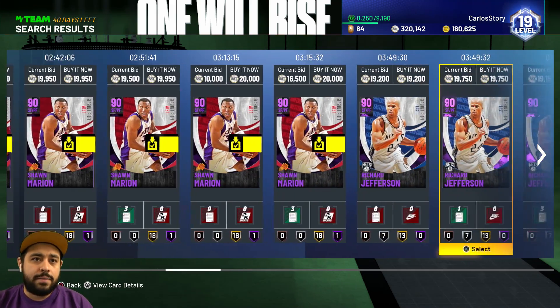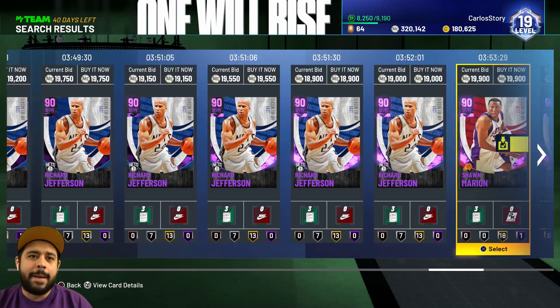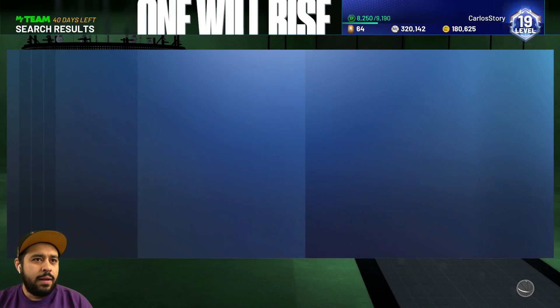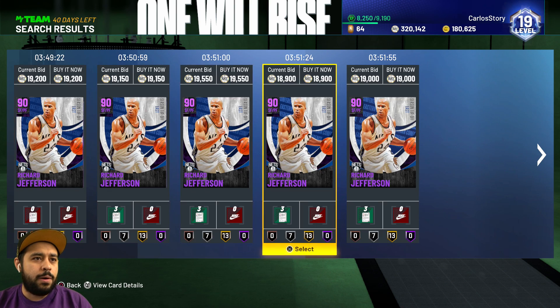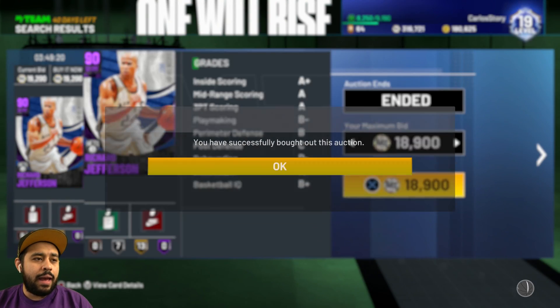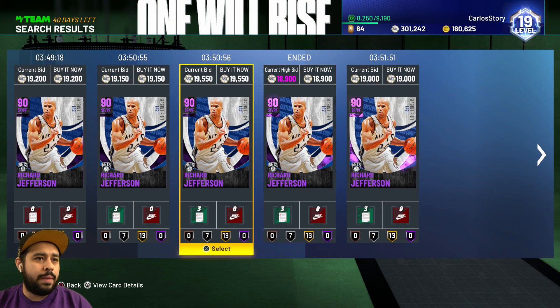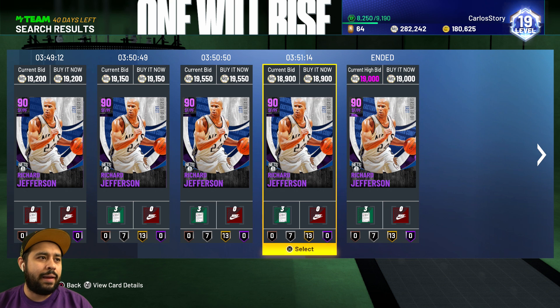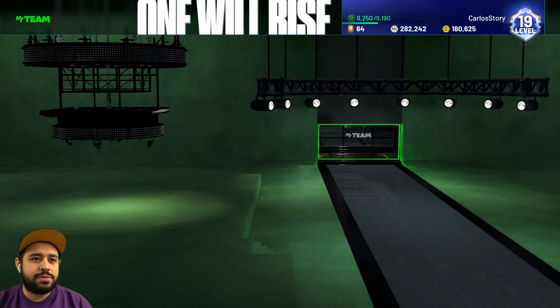I got to buy some amethysts really quickly and we're gonna go for the cheaper ones obviously, so we can save some MT. They're all like 20k right now - these were a little cheaper earlier, but it's all good. We're gonna buy one and BAM, that's our first purchase. I might just buy all of these to be honest. So here we go, 19,000. By the way, the auction house is still a little glitchy.